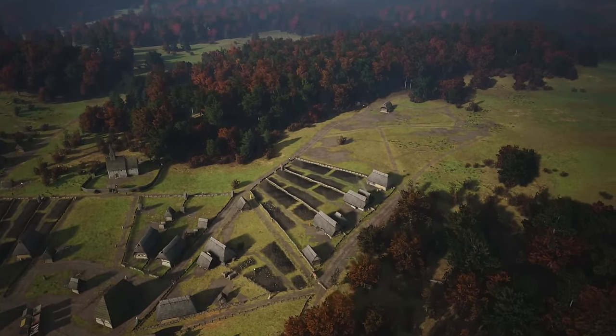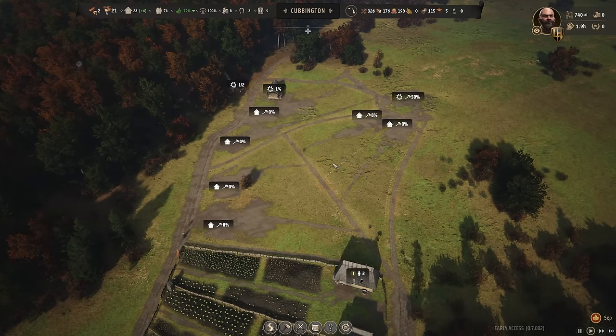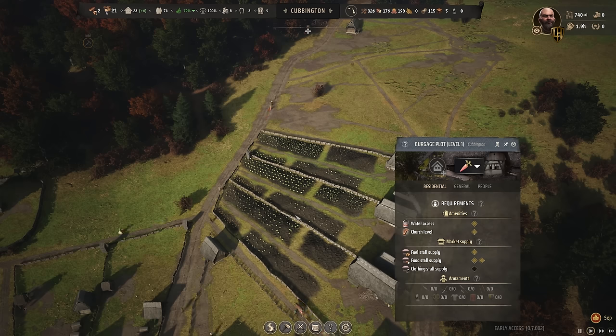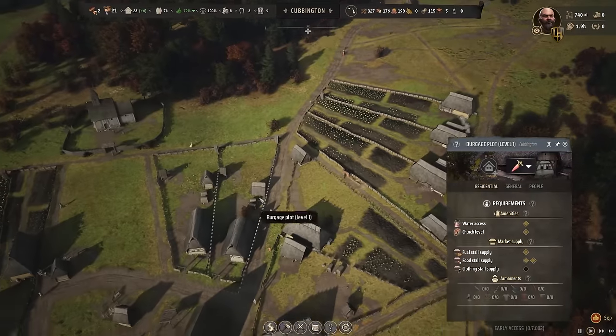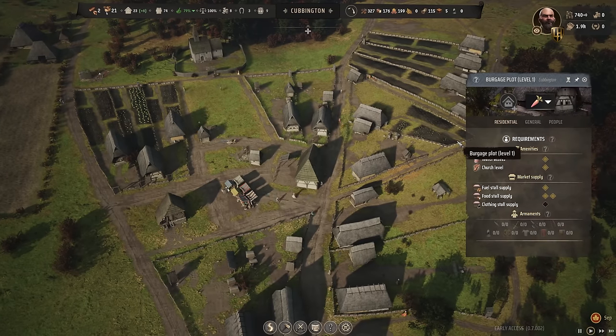Is there a point to making plots so big? If you make plots bigger and they've got a backyard plot, it means you can put vegetables in and grow more, providing families have enough time to work those fields. Typically if you want terraced houses in the centre which won't have big backyard plots, put chickens in there - because it doesn't matter how big you build the plot, you'll only get the same number of chickens. But if you put either vegetables or apple orchards, the larger the plot the more resources you'll get.